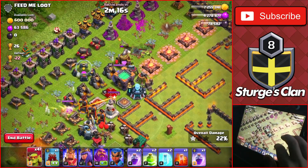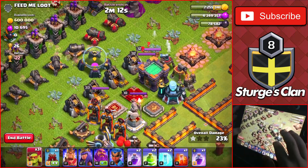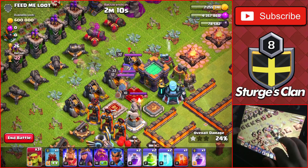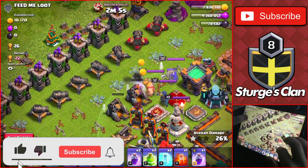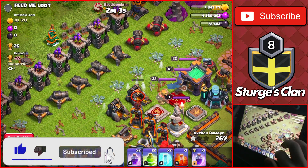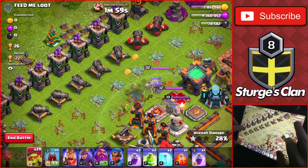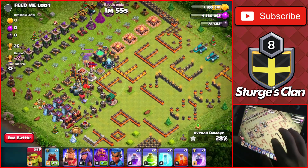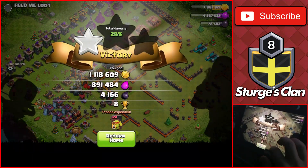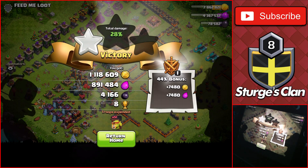We still have about 600,000 gold but it's in these four collectors left. We'll take those out real quick and then head on to another attack. We have about 100,000 left — taking down the last couple of buildings using two more goblins. Getting 1.1 million gold and about 900,000 elixir on the base. Very good loot to start off the day!